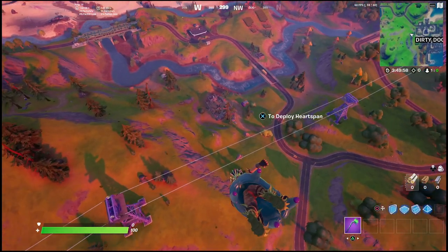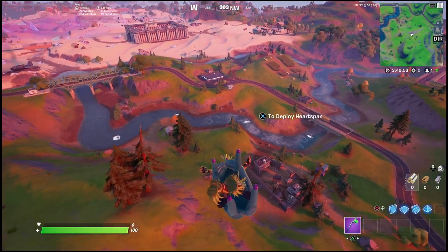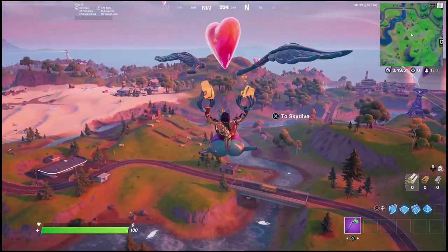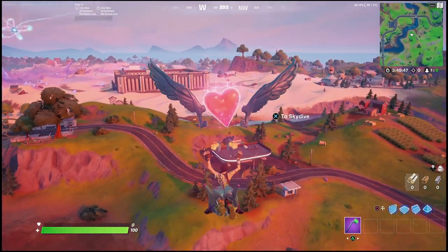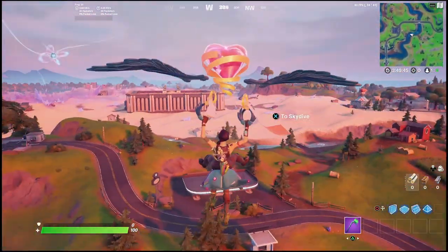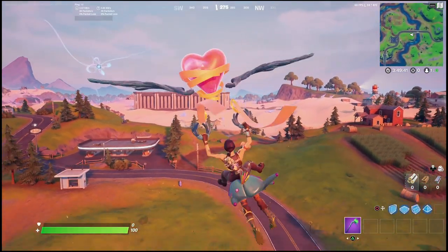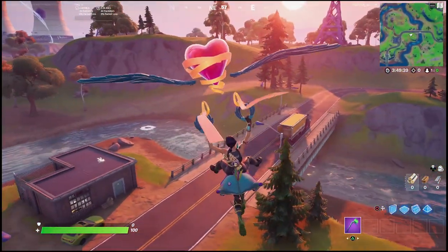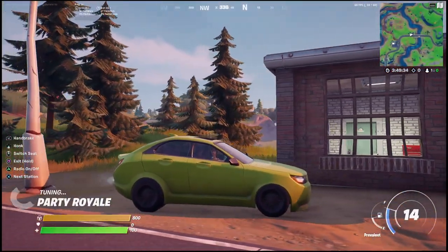Now you're probably wondering where Steel Farm is located, so I'll take you there now. If you want to take your chances and get lucky, you can drop right into the gas station next to Steel Farm. You can notice we're right above Dirty Docks and right next to Steamy Stacks as well. There's a gas station here — this is the gas station you want to land at, and if you get lucky you can snag the car located at the gas station or right nearby.